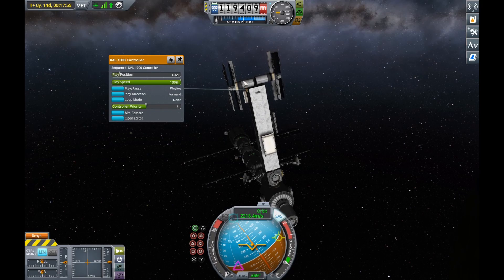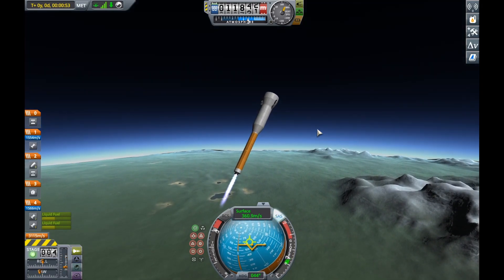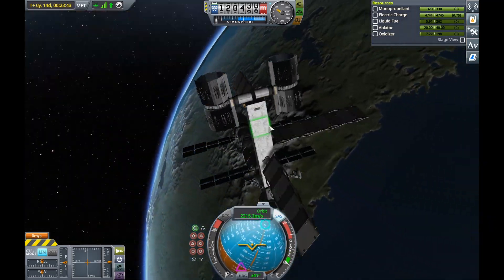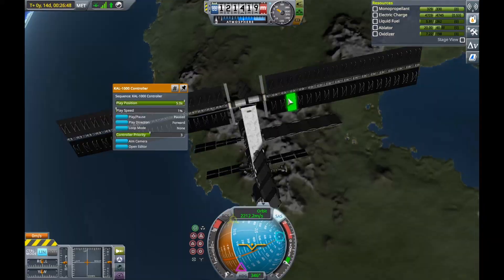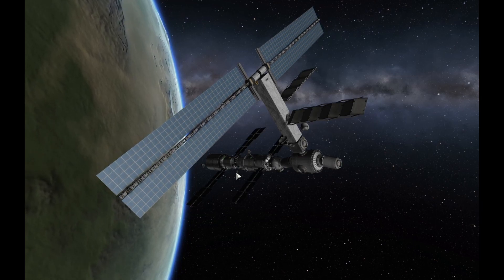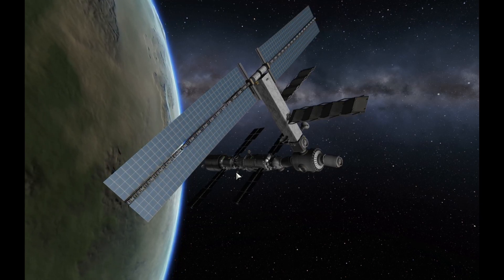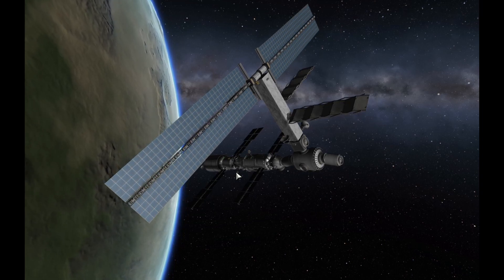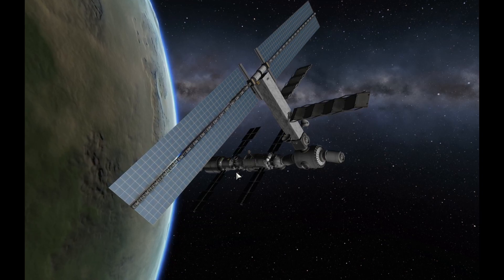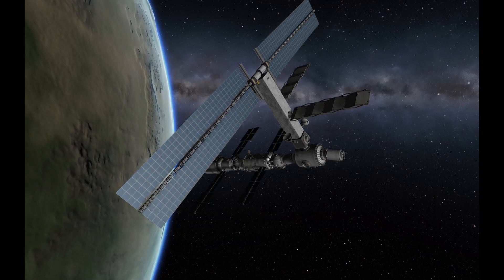Now you've seen this — I had to deploy the solar panels at 1% speed, just because if they deployed any faster they flipped around crazily. As you can see, I had to set the deploy speed of the solar panels at 1%, because going any faster caused them to flip around crazily, and that's not what I wanted. So as you can see, they are just deploying rather slowly. And here we now have an end screen of a beautifully partially constructed ISS.